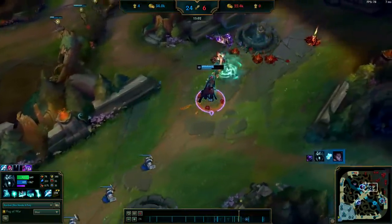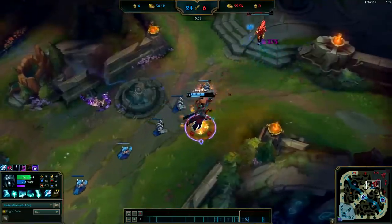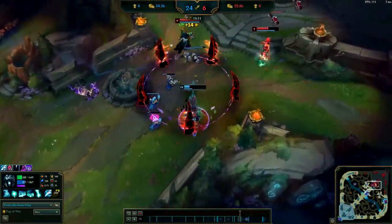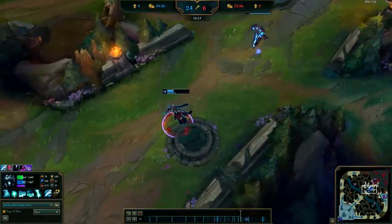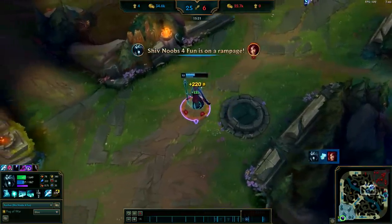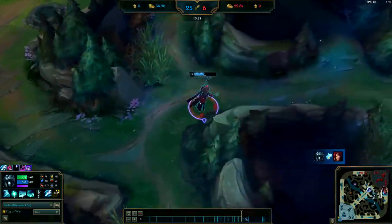After that, you have the option of going for Rabadon. If they're not building any MR at that point, go for it. Or if they are starting to build MR later in the game, go ahead and pick up the Void Staff before you get Rabadon. After that, things are pretty situational — you can get anything from an Hourglass to a Lich Bane. Just try to stick to items that give you ability power and some kind of utility.